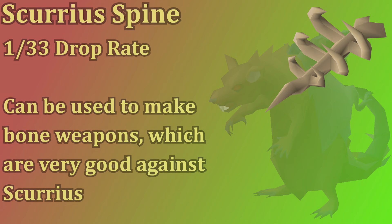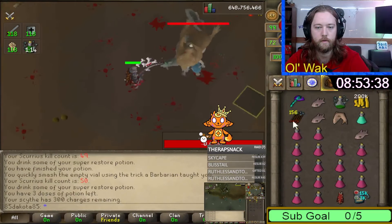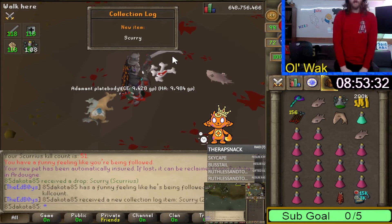The main unique drop that Scurrius has is the Scurrius Spine, which is dropped at a 1 in 33 rate. The Scurrius Spine can be combined with a rune mace, a yew shortbow, or a battle staff to make a bone mace, a bone bow, or a bone staff. These bone weapons can only be used on rats but they are insanely convenient for the Scurrius fight, so it is a great uncommon drop to get. Lastly there is a pet drop for Scurrius — the Scurrius pet is a 1 in 3000 drop rate which is pretty rare. Best of luck pet hunters.